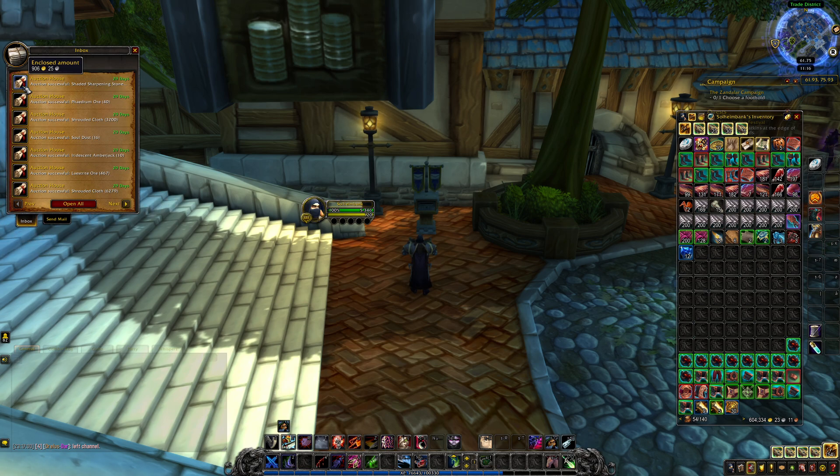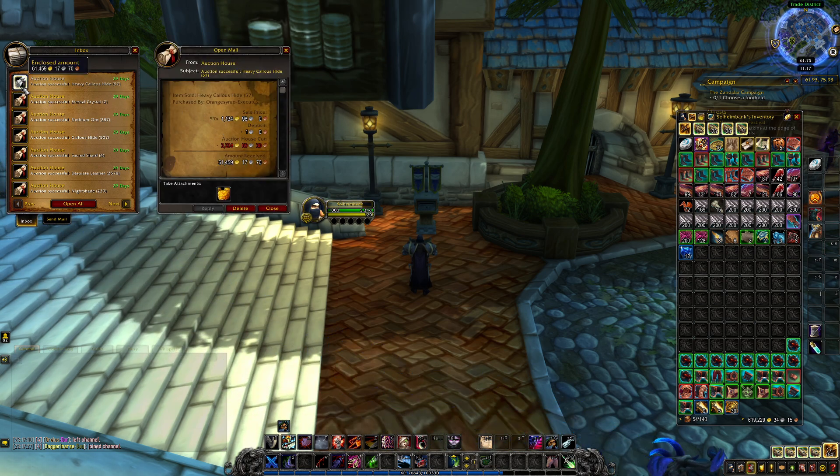So you can see we sold some Shaded Sharpening Stones right here, we have Phaedrum Ores from me doing some farming over in Bastion, we have some Shrouded Cloth from the 2x4 farming, we have Soul Dust. Before I started opening I had 600k in my bags — we are working our way to our third gold cap by the way, in Shadowlands we've made 20 million gold so far. We also have some Heavy Callous Hides, really really good on this one, 1.1k gold each.